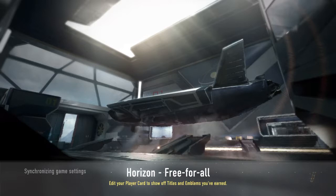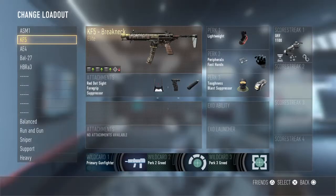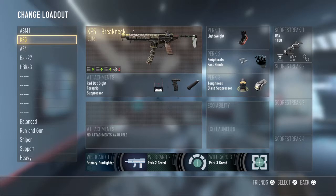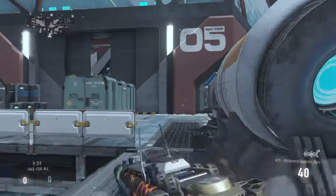This is like the Battle 27 Inferno of SMGs. This is the Breakneck — the KF-5 Breakneck. I have Magma Camel on it.